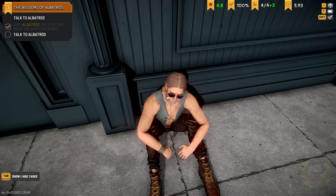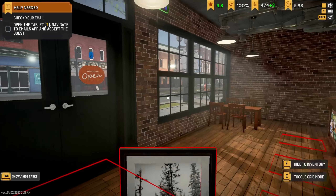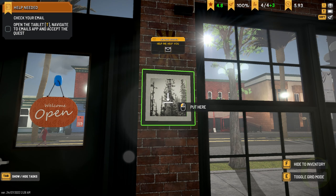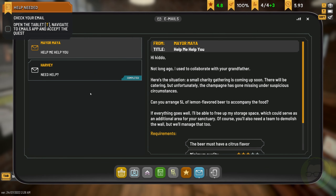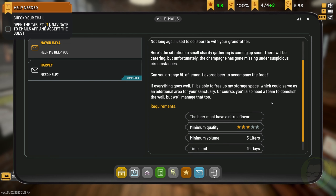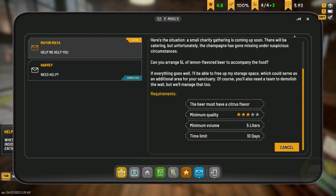The plot thickens. So we can basically right-click and upset people. We've got another email — let's check that out. The mayor — collaborate with your grandmother. Small charity gathering: five litres of lemon-flavoured beer to accompany the food. And if everything goes well, we'll be able to free up storage space to serve as an additional area. Ten days — beer must have a citrus flavour.